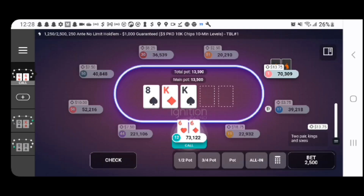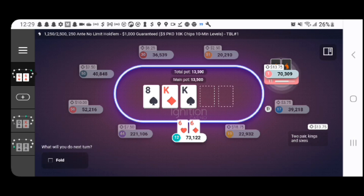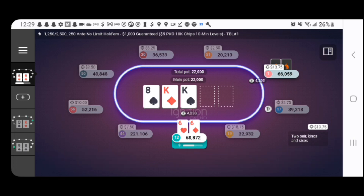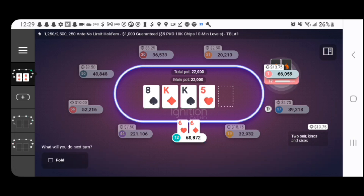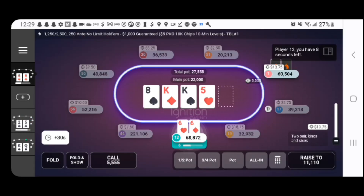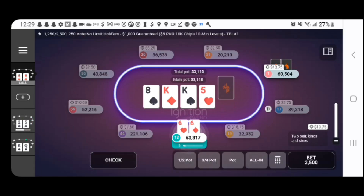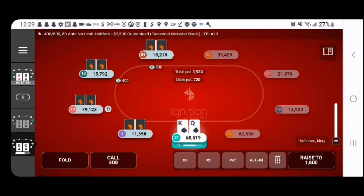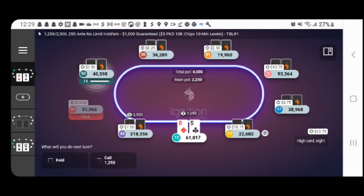We might have busted that one, but we hit the money in the $25 buy-in, which we're already at the final table. Basically this hand — I decided to peel one on the flop. The pre-flop is pretty obvious to call. I was going to plan on folding the turn, but he bet really small. And we were ahead until the river. It's alright, we got a lot of poker to play.